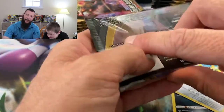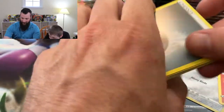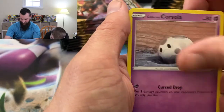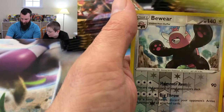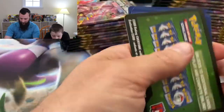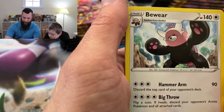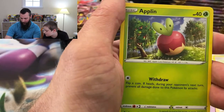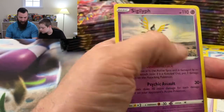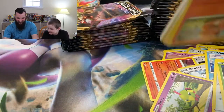Another green one — let's see: Beheeyem and Aegislash. Just a normal rare, definitely normal. Another green pack: Lampent, Gallade, Beheeyem, Wingleull, Dottler, Barboach, Squirtle, Applin, Snorlax, and Tsareena. Basically normal, as expected.